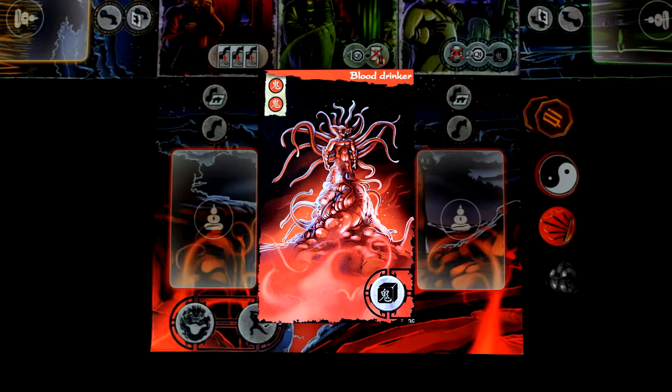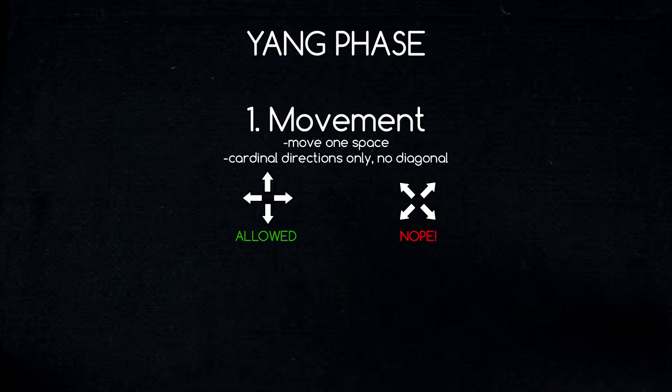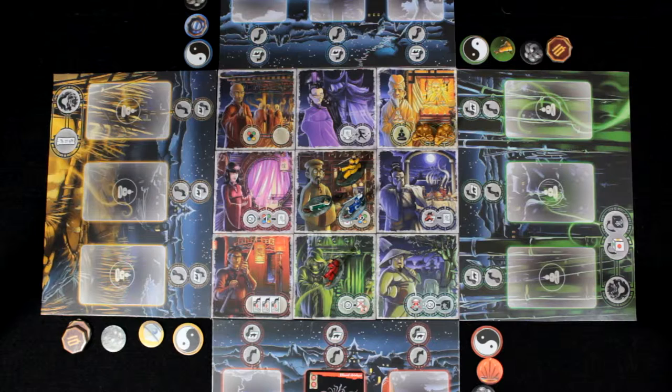Now that a ghost has been placed, we go into the second phase of the red player's turn: the yang phase. This is where the player will take on the role of his or her Daoist monk. First off is movement. A player may move her figurine from its current tile to an adjacent tile. Diagonal movement is not allowed, and the movement phase is optional. In this case, our red player will choose to move here.